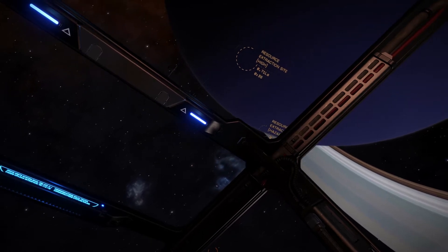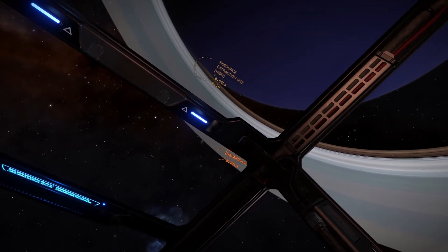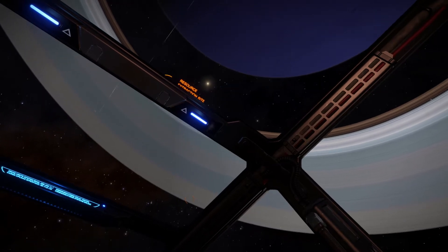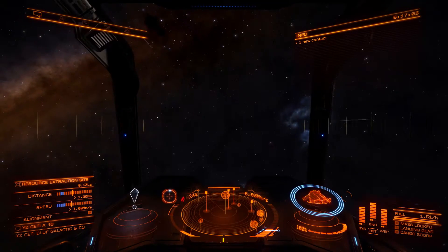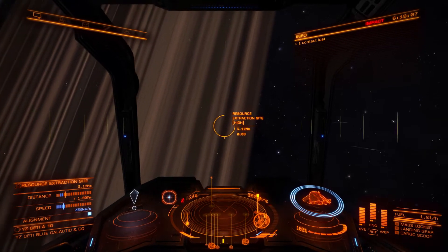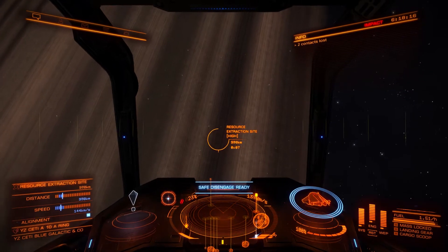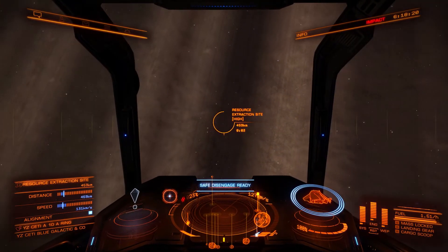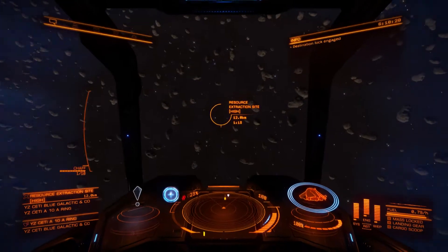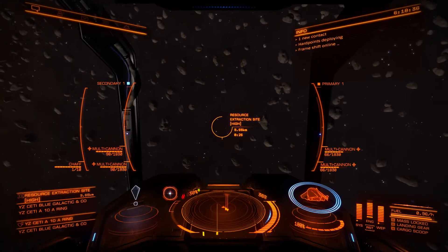Looks like this other site is on the opposite side. I have to make sure that I don't get into the atmosphere of the planet, so I'm just going to keep it in my sight and maneuver around it. I don't know if this ship is quite capable of handling that hazardous zone, but that is probably a pretty good area as well otherwise. Alright, looks like I should be able to make a hard turn for it now. I'm getting pretty close — almost time to disengage my supercruise. And there we go.